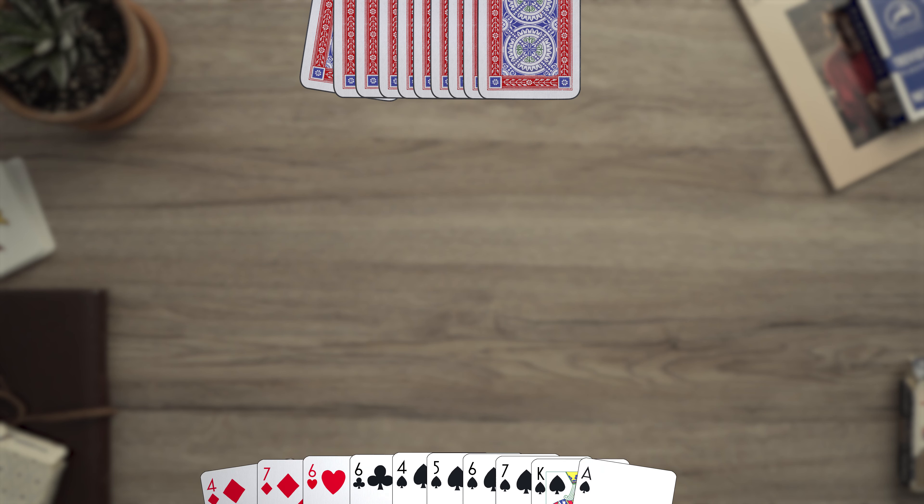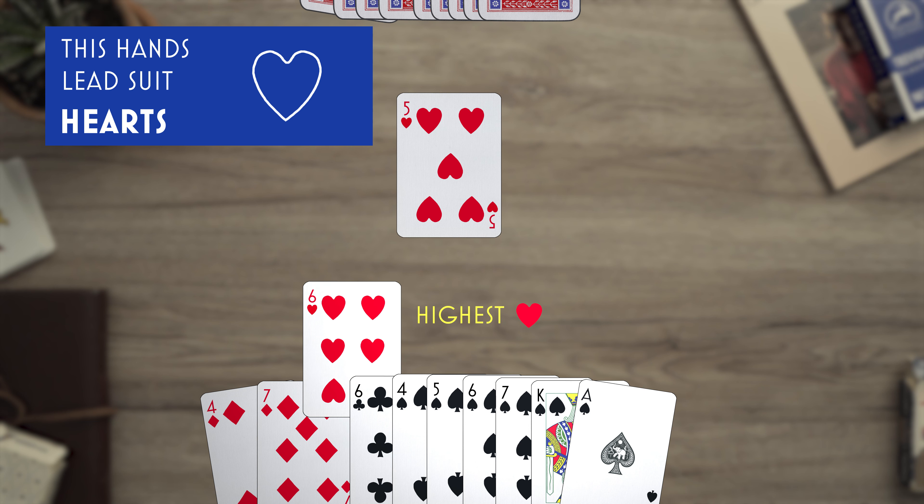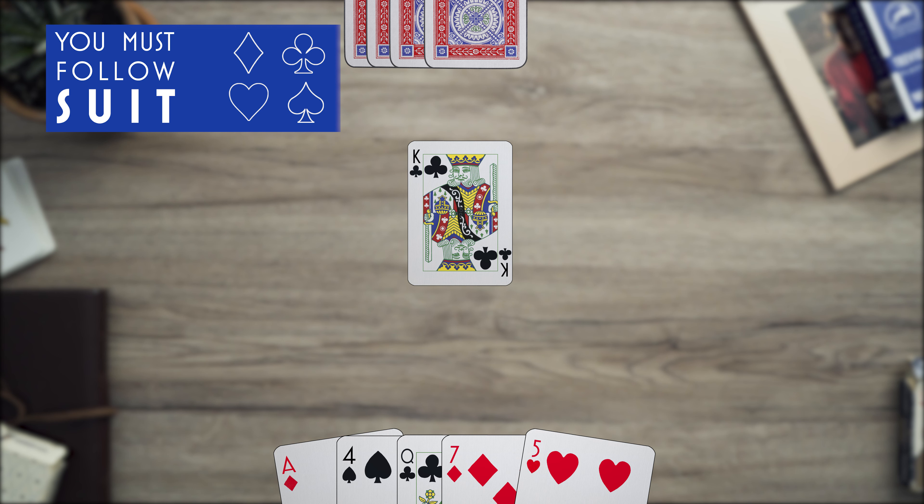The player to the right of the dealer begins by leading with any card they'd like. The suit they lead with is the only suit that can win this hand. For example, if a player leads with a 5 of hearts, only a higher card in the heart suit can win this hand. Even if you have a higher card in another suit, it will lose.